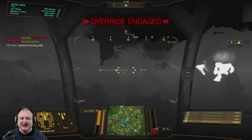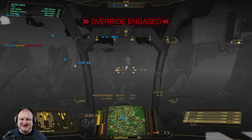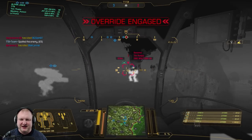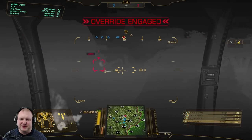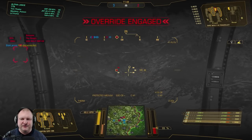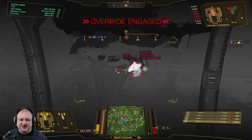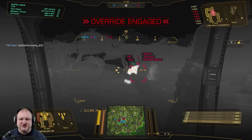Especially in a build like this, they can easily go for your side torso — it's about 100 damage they need to do to kill you. But you just don't want to incur too much damage early on. You need to be alive to do damage, and if you're so banged up that you can't do any damage anymore, all of this becomes pointless. So keep your mechs healthy. The Dire Wolf just walked backwards and that was all it took to get out of my range at 270 meters — barely 10 meters out. So I have to get closer.